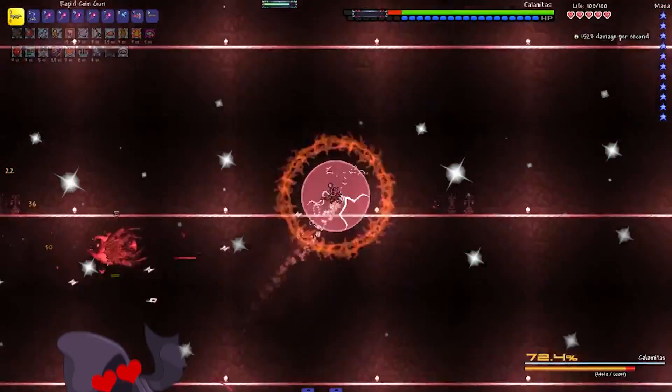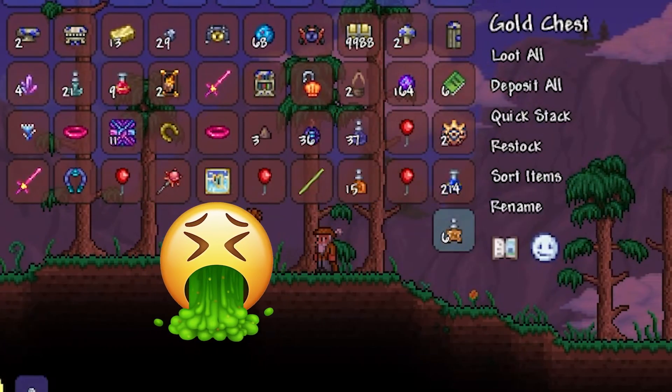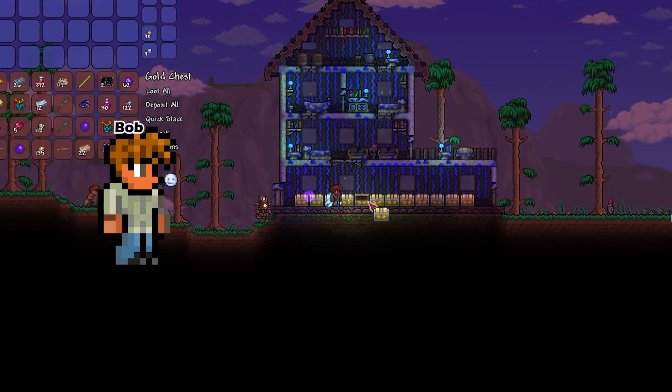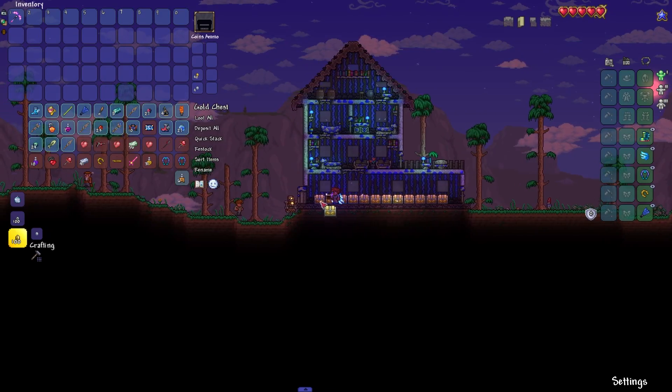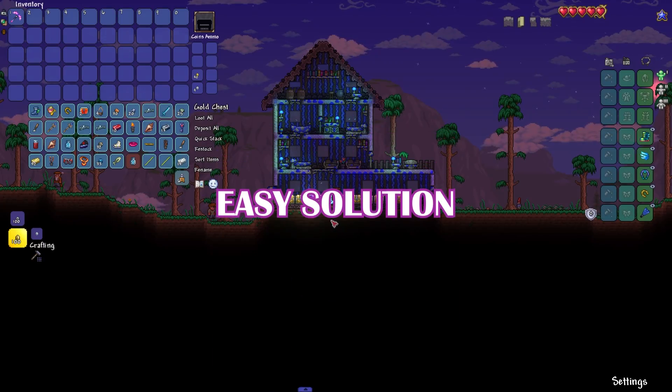Terraria is a great game and I love killing bosses, I love doing all that stuff, but one of my biggest problems is storage. You get so many items and your chests start looking like this, and then your friend Bob decides to just put everything wherever and your chests end up like this in no time. This video is going to show you how to fix that with a really easy solution.